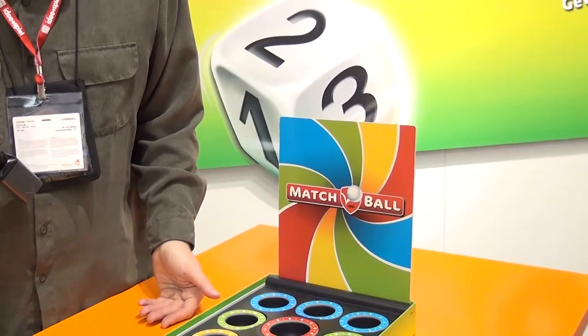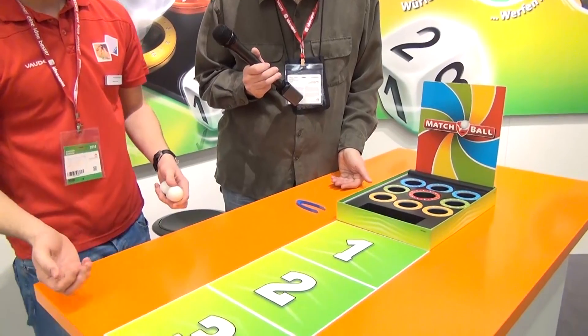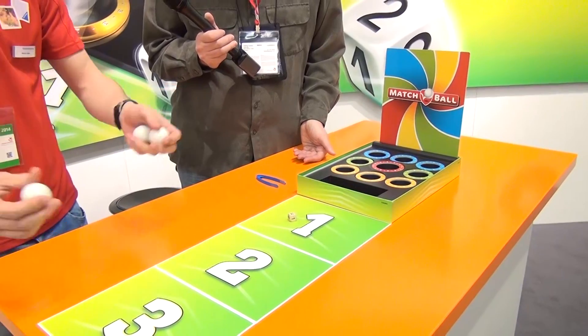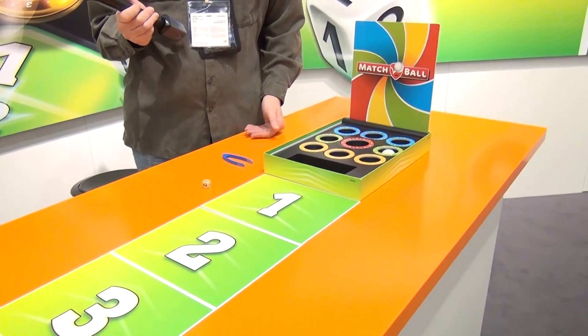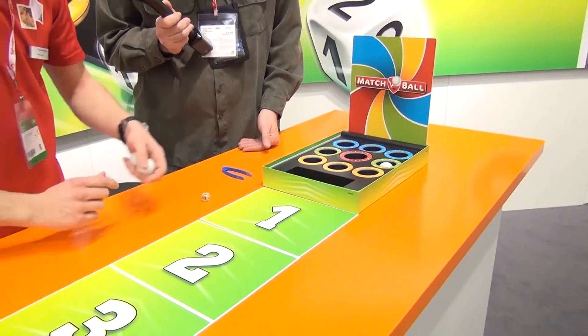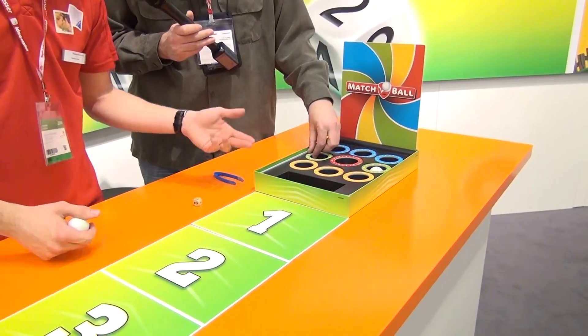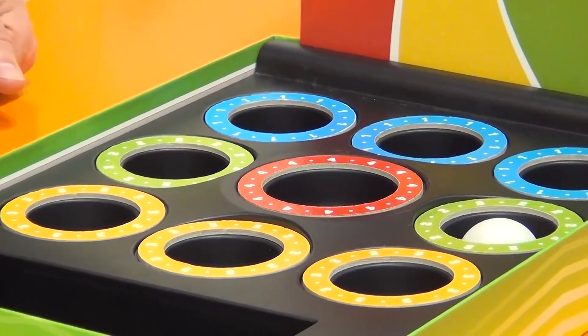There's more to it though. You get three balls and you should throw the balls in the holes with one bounce on these numbers, and the dice determine the number where you should bounce the ball. I demonstrated — when you have the three, you have to bounce like this. So the ball hits the three and then goes into one of the holes. The holes have different ratings, so you count the points you made, and the winner is the first person to reach 15 points.